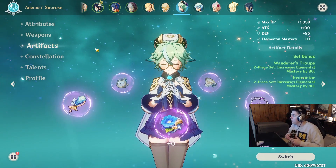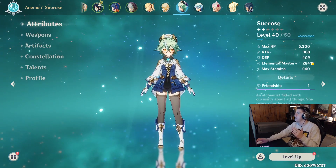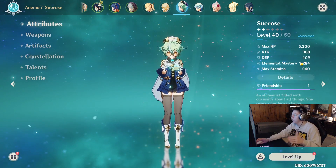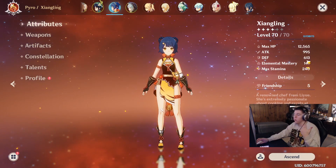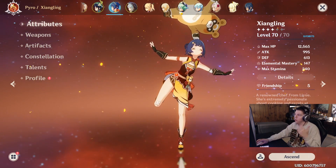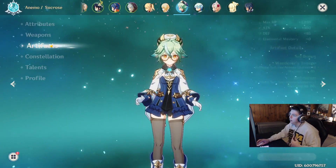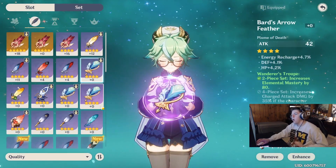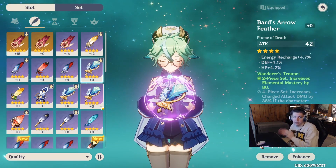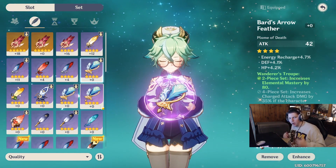The reason being, as you saw in my last video, it increases Elemental Mastery by 80 twice. So if you just look at my base character stats, I've got 284 Elemental Mastery, which is way better than my Shayling's 147.